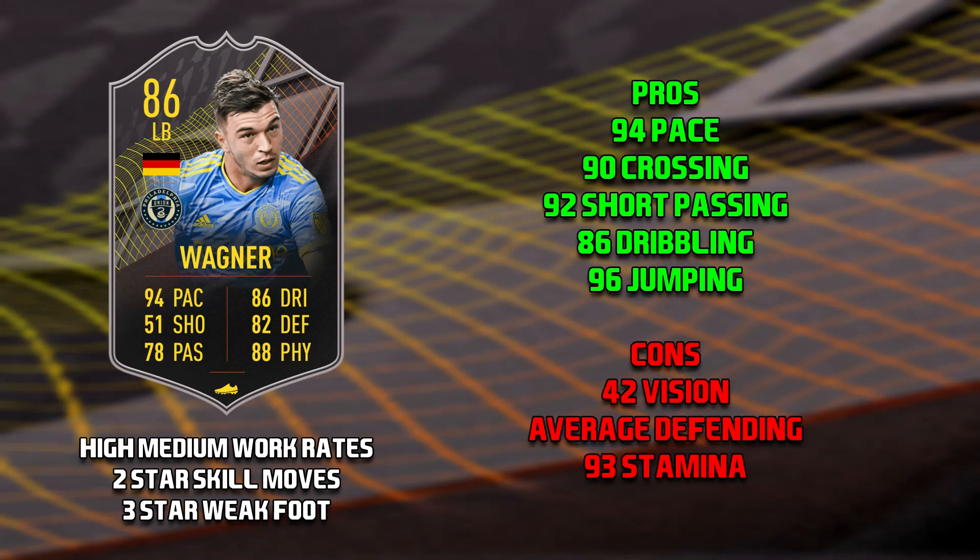Moving on to the cons of this Wagner card, I'd have to say his 42 vision, which just sort of counters his 90 crossing, as 42 vision is absolutely abysmal. His defending is average. And then the last con is his 93 stamina — it may only be 6 less than 99 but those 6 points in stamina will make a massive difference, especially because he has high-medium work rates, and I just see it as a massive con.